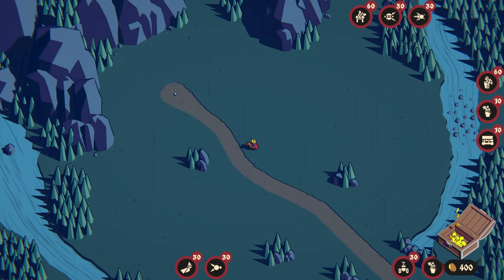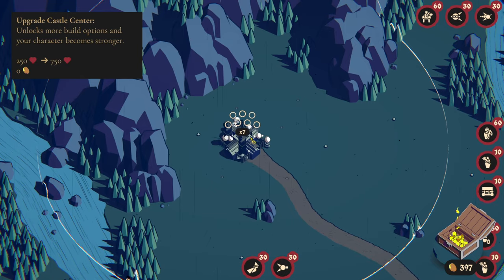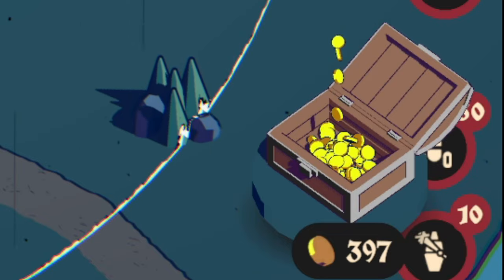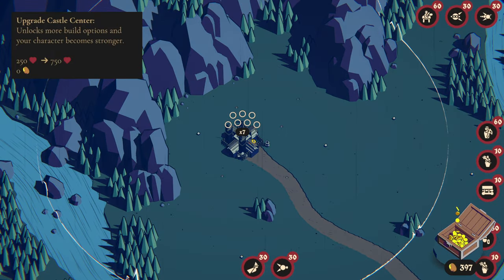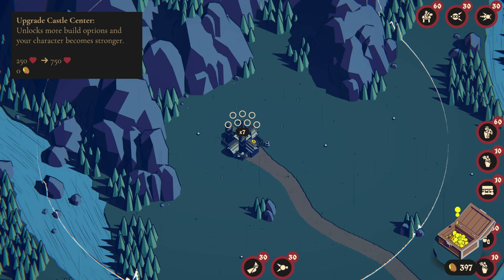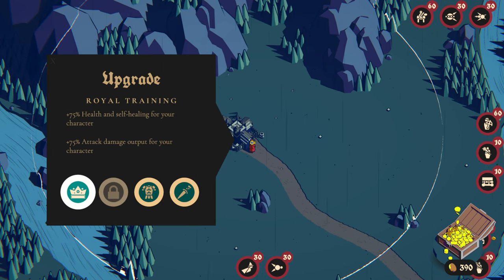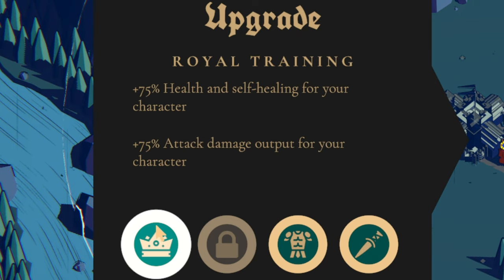It wouldn't be much of a castle defense game without actually having our castle. To start off, we're going to be building our keep here for only 3 gold. We have 397 gold now to spend to try to survive the night. We're going to be upgrading the castle in various ways, getting new units, getting new towers, new walls, and trying to see the best way to survive the night. We'll be upgrading the keep all the way to the maximum and taking a look at the upgrades available. We can get more damage, more health, and more self-healing as a general base upgrade.